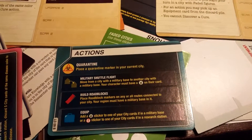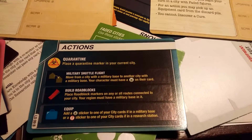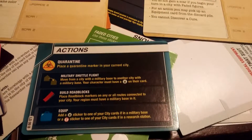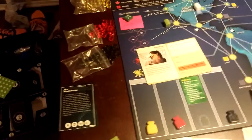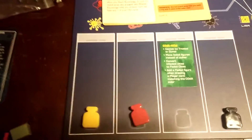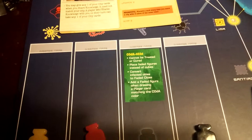I can quarantine, I can do military base flights, we now have military bases, I can build roadblocks to prevent outbreaks from spreading, I can pick up equipment such as a hazmat suit, and I can also search — this is a brand new action I've yet to even play. There's even a little sideboard for this search component.